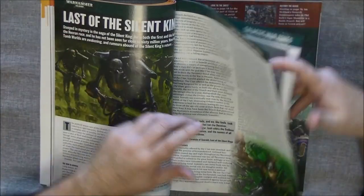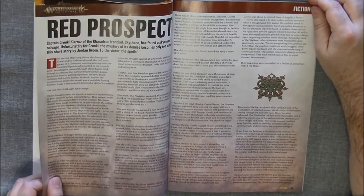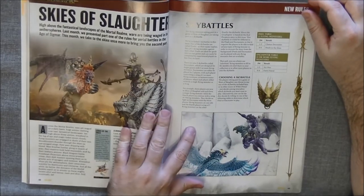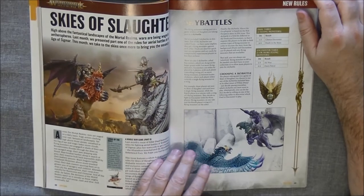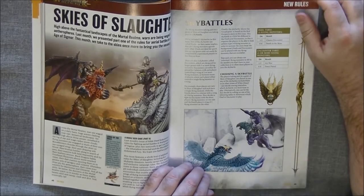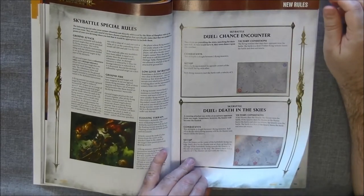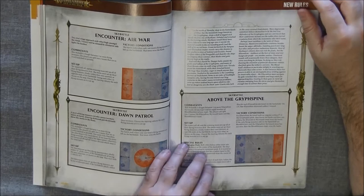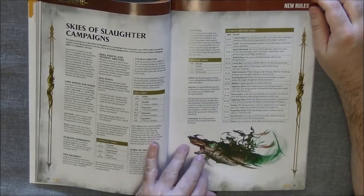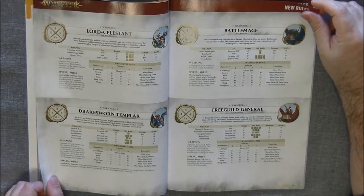We go to Age of Sigmar. We have 'The Red Prospect,' which is a fiction piece — a narrative part. Then we have 'Skies of Slaughter.' Remember in the previous magazine we had the game about sky fighting, and here we have more rules and more scenarios. They are delivering a mini-game across two issues of White Dwarf.